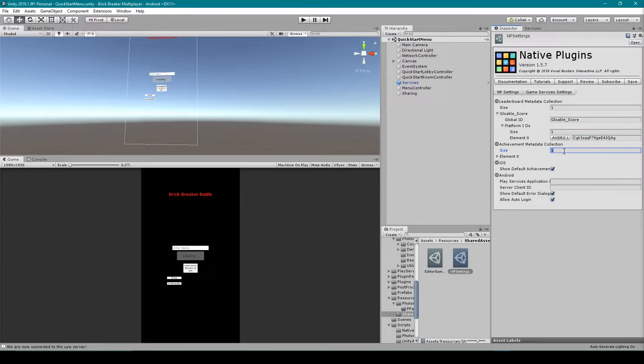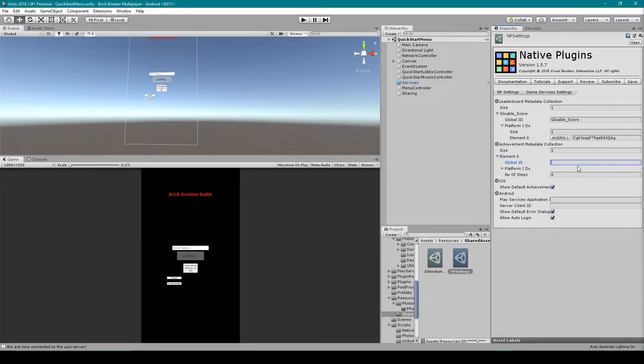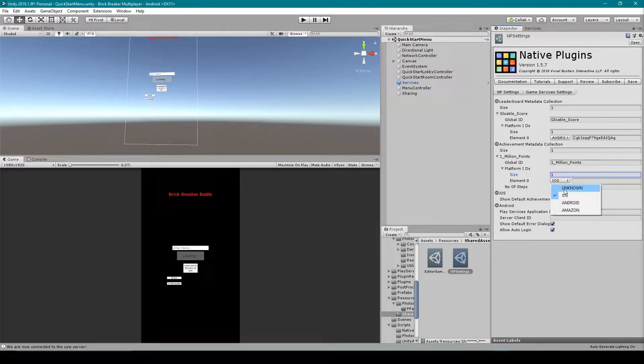Let's go back to Unity. In our game services tab we need to fill out the information for this first achievement. I'm going to make my achievement array size 1, then give it a global ID — I'm going to call this '1 million points'. For platforms we need to increase the size to 1, set the platform to Android, and then paste in the ID from our Google services. We can then set the number of steps to 1, and that's everything we need for the setup in the native plugin.